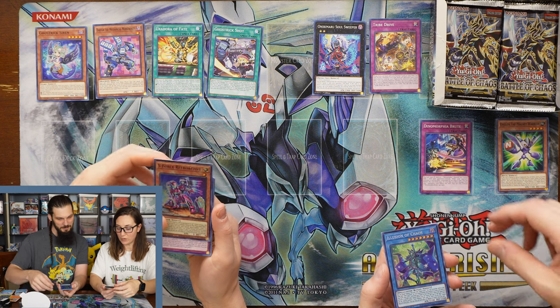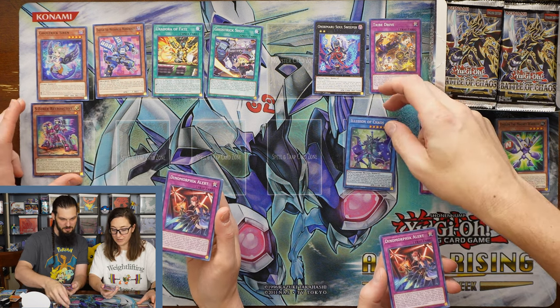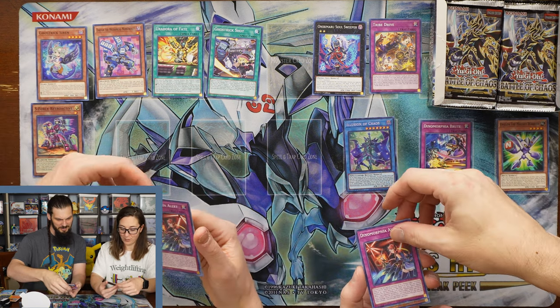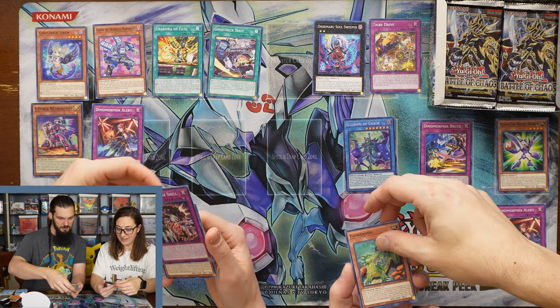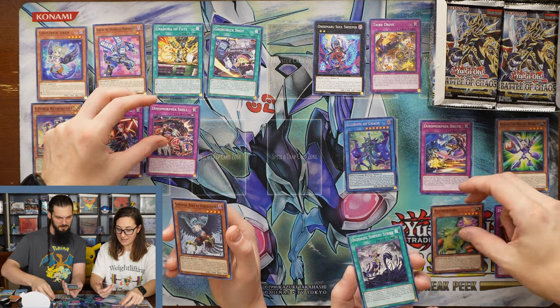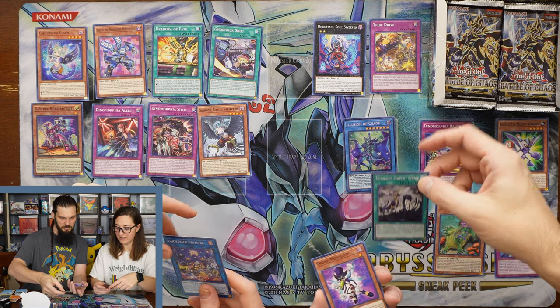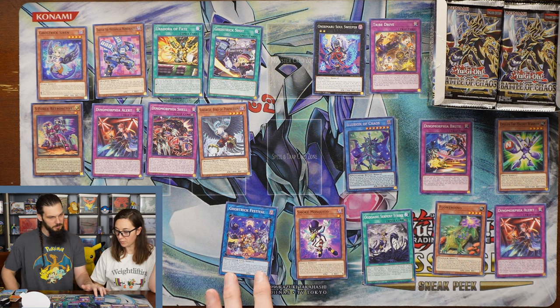I got an S-Force Retroactive. I got Illusion of Chaos. Hollow — twins! Dynamorphia Alert. Dynamorphia Shell. Flower Dino. And Simorg, Bird of Perfection. All Beyond Serpent Strike. And I got another Ghost Trick. Smoke Mosquito. Cool.